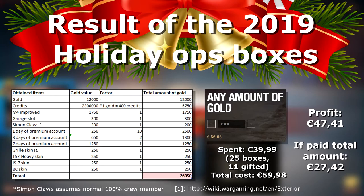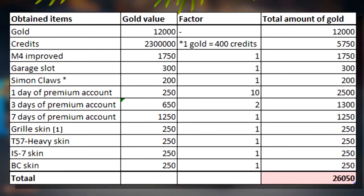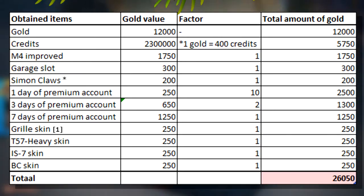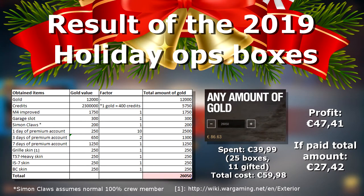I've made a few visuals to show you the results. First, we'll look at the 2019 loot box results and then compare them to last year. On the left side of the visual you can see an overview of all the items obtained, as well as the gold value of each individual item. Next to that is a vector column indicating how many times I got each item, and the last column shows the total gold obtained per item.